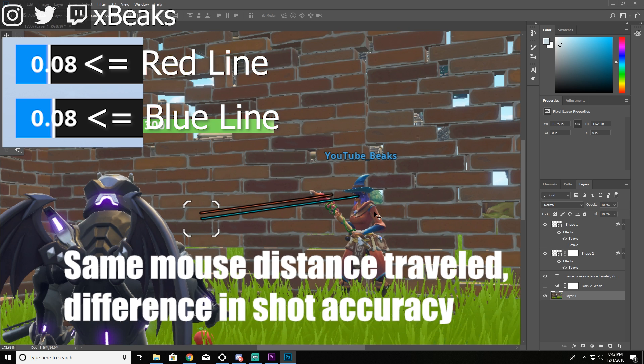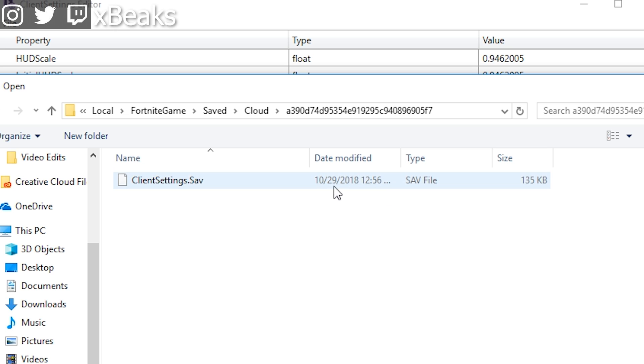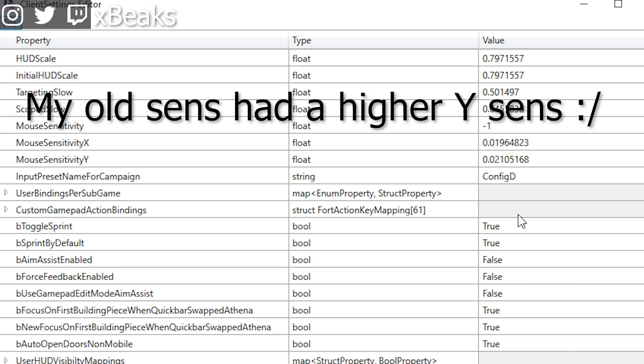Before the update, I recently saw a video about how to get your actual sensitivity from in game. It was a really well-informed video, and the YouTuber who made it was named Convertible. His video explained how to get your actual in-game Fortnite sensitivity and use that for an aim trainer. I'll leave a link to his channel and video in the description below.